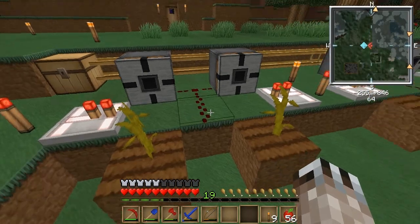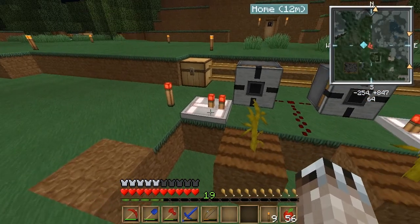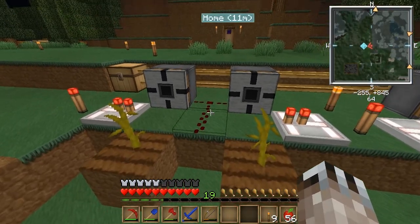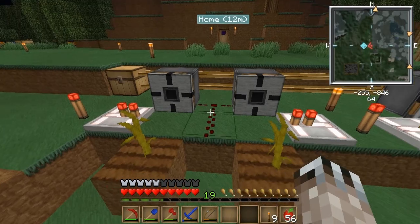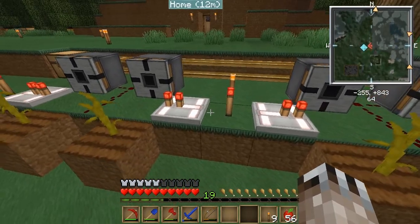So basically the design — I don't know, there might be a way to make this more compact — but this is how it works. You've got a redstone torch, a redstone repeater facing away from the torch, and then just kind of copy this. This is just redstone wire and block breakers, which are very easy to make — you just need a piston. That's the main part of it, at least.